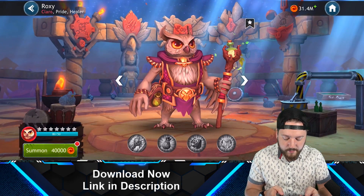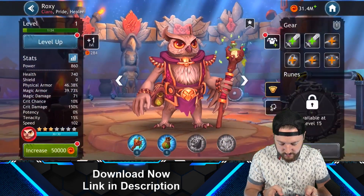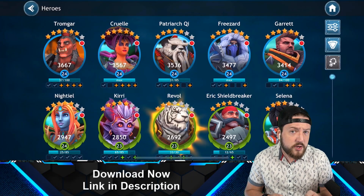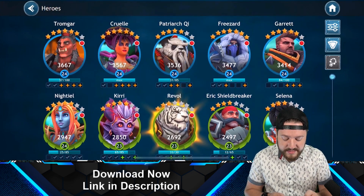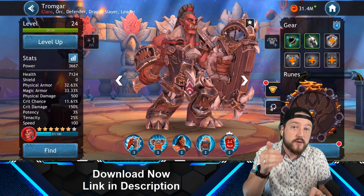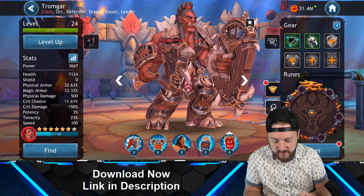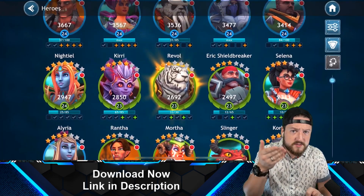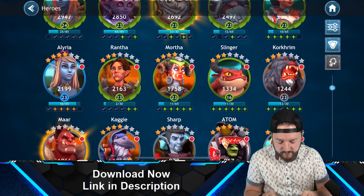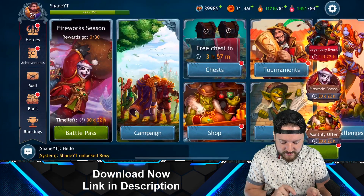It's very important in this game to upgrade a wider variety of heroes, not just your main five. We unlocked a new healer named Roxy. This is because there are specific challenges where you can only use certain heroes — like orc clan heroes, tank heroes, or healer heroes. So while you want to focus primarily on your main party, you should keep a couple of backup heroes ready as well.